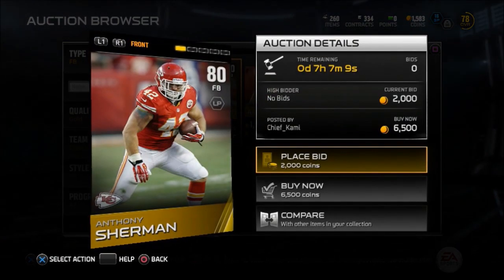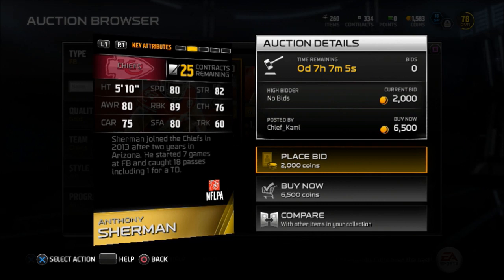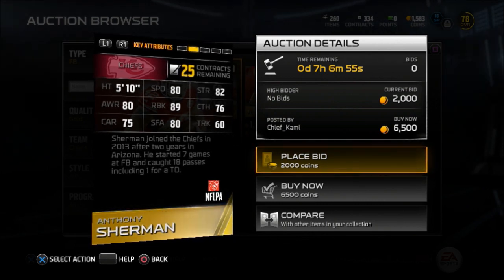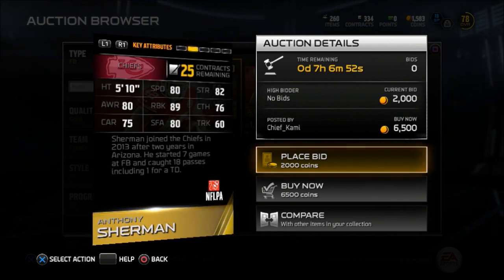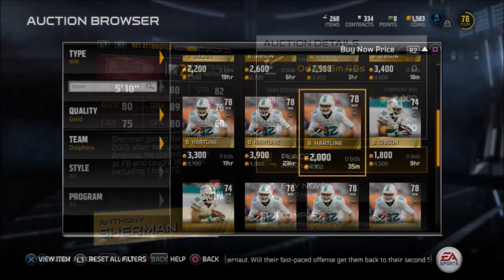Now on to the fullbacks. We have Anthony Sherman from the Chiefs. Great run blocker right here at an 89 — he's one of the best run blocking fullbacks in the game. Goes for around 6K. If you can get him for cheaper, that would be a great addition to your squad, so be on the lookout for him.